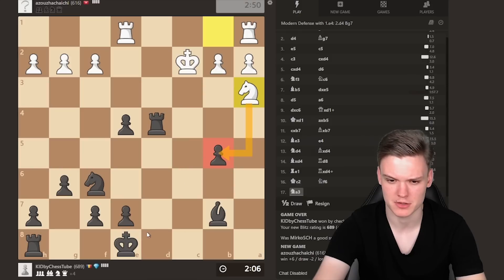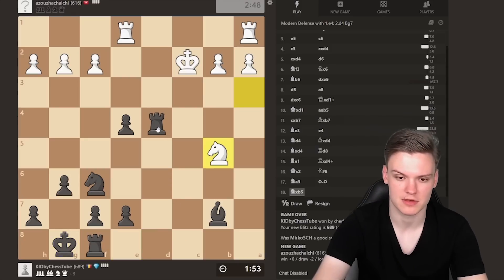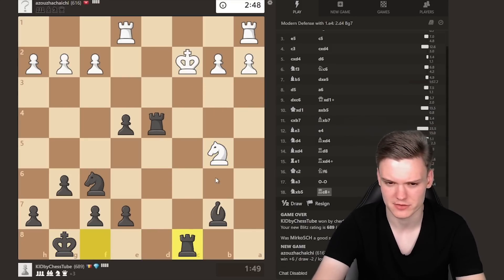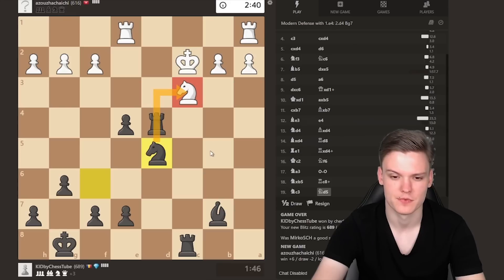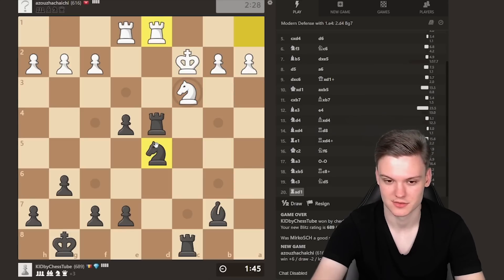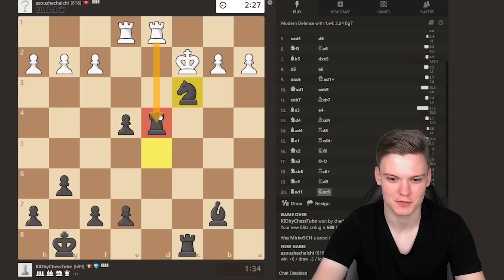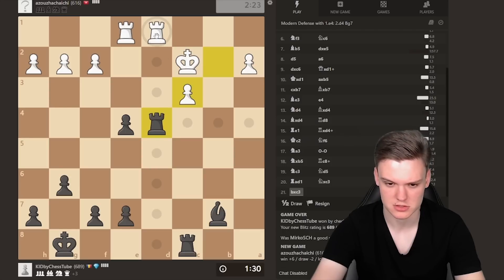Knight e3 hitting the pawn - I'm not really bothered by that. We can just prioritize development even though you could definitely consider defending that pawn somehow. I'm just gonna try to prioritize quick development, sort of sacrificing the pawn. Knight e5 now - idea to take on c3, play rook d3, win the pawn, king is weak. Rook d1 - could just trade, take on c3, knight b4, knight e3. Many many ways to win this. Knight c3 - debating him to play rook d4 because of knight b5 which is a very nice discovery. He didn't allow it but still we're completely winning.